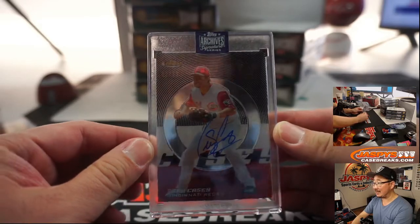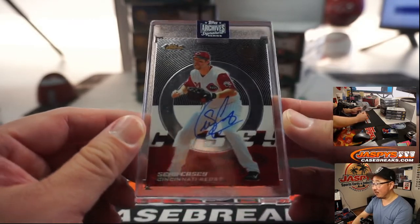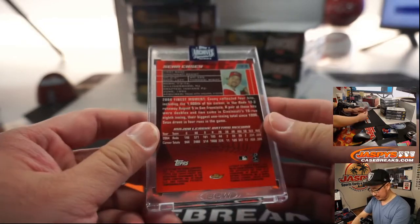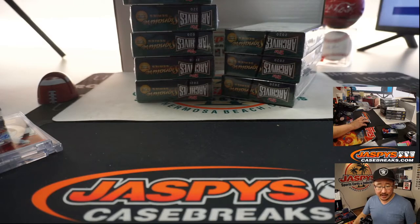We've got Sean Casey, 7 out of 11. I think he does a lot of work with MLB Network now. So Joe M had the Jerry Remy, and Sean Casey will go to Matt.